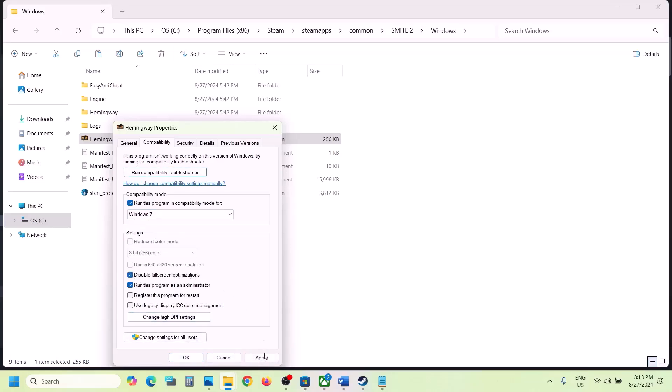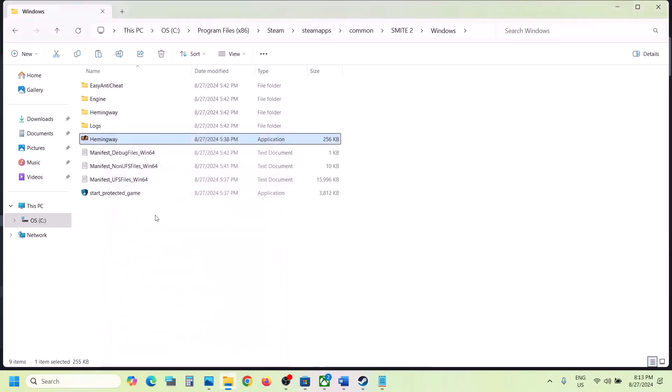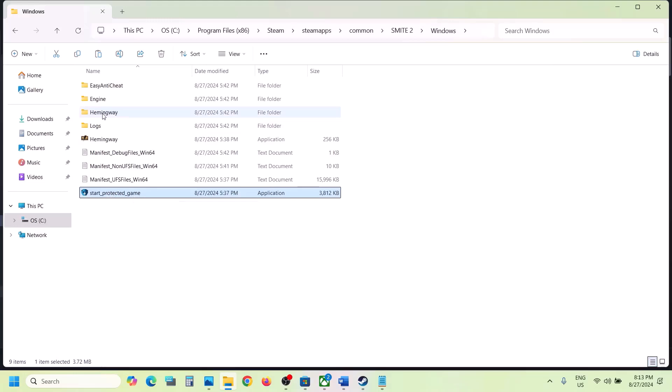Still not working? Put a check on 'Disable fullscreen optimization', hit Apply, click OK, double-click to launch the game. You can even try this exe file.